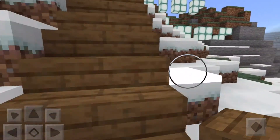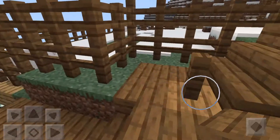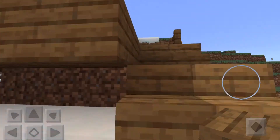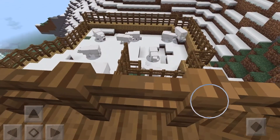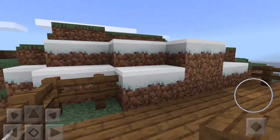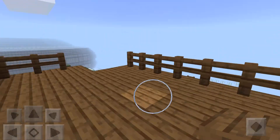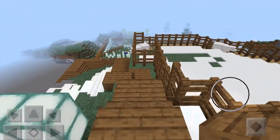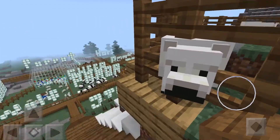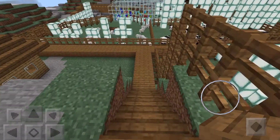I put all the stairs over here because you have to get up, and it's a little more snowy up here. The polar bear is inside the mountain — there's the basketball stadium over there. There's a ledge you can go up and look down. You can see the polar bears from up here. Since there was snow up here, I thought it was a good place to put them. Let me go back down now. I keep saying pandas — I mean polar bears. I guess they look similar in Minecraft.